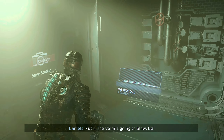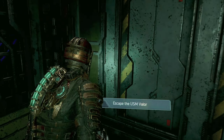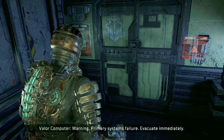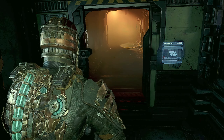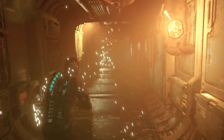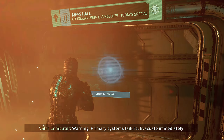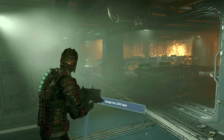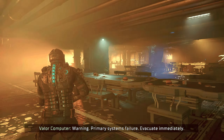Let's get out of here. Warning - primary systems failure, evacuate immediately. To evacuate this? Warning - primary systems failure, evacuate immediately. He ain't going that way. Warning - primary systems failure, evacuate immediately. How did I know? To the barracks.